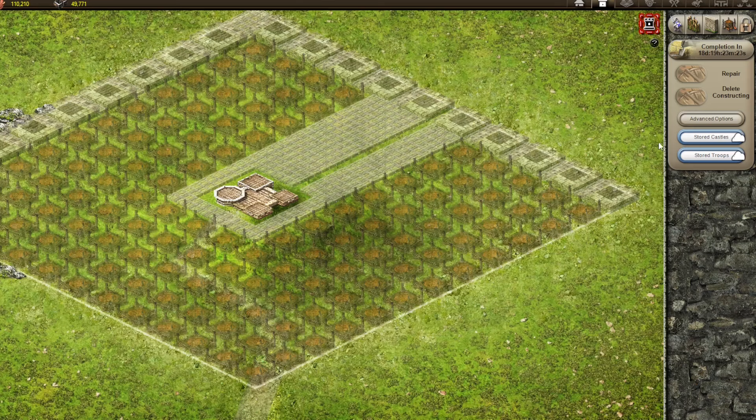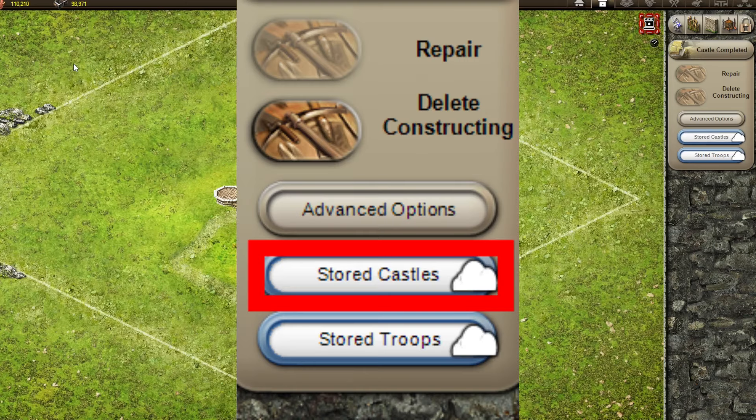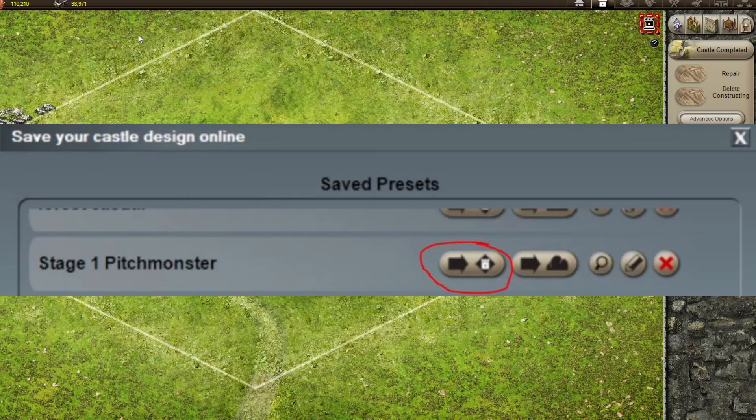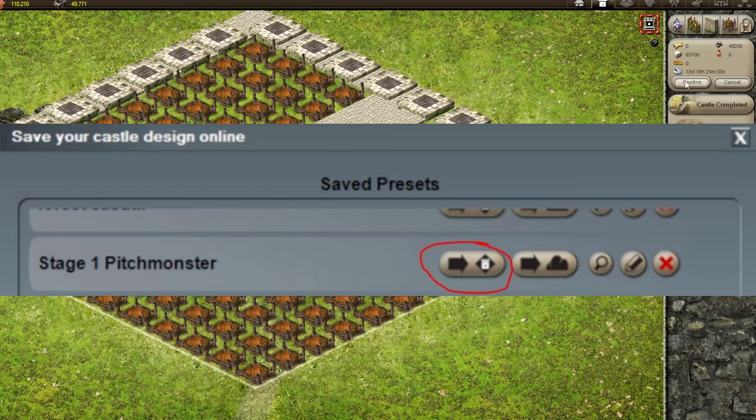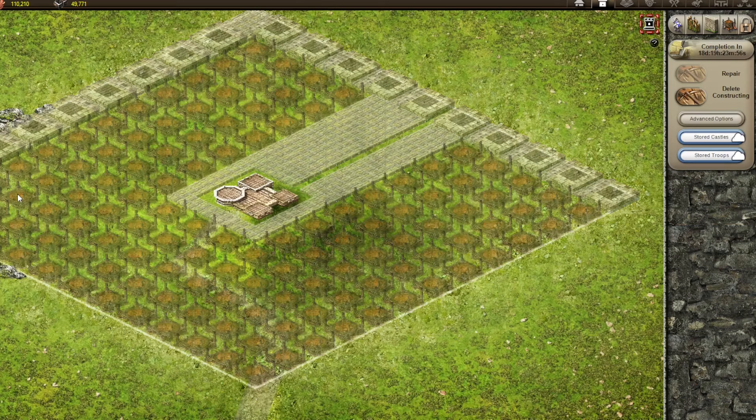Now you can delete this — delete all constructing. And this is how to load the castle. You go here to Store Castles, select Stage 1 Pitch Monster, and hit Deploy Preset. Done. So if you're in a pinch and you need a Stage 1 Pitch Monster, it'll appear right before your eyes.